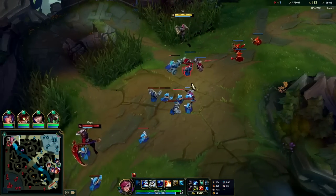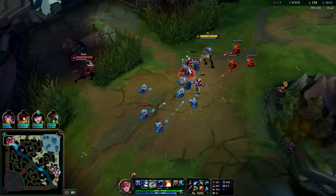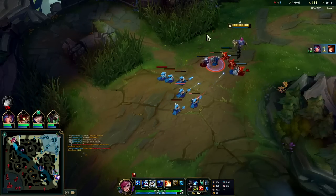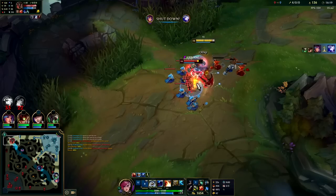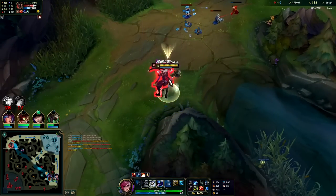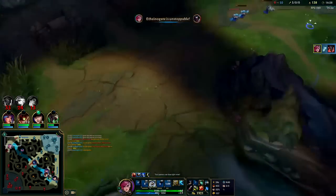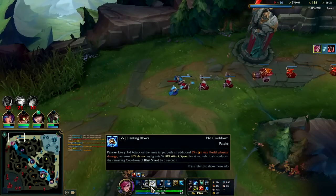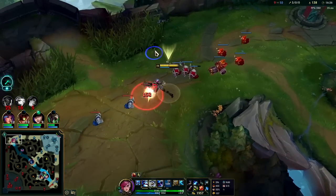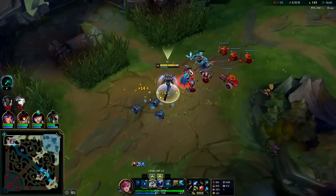We have double this guy's CS, holy crap. Now my W is activated — it's a good time to fight him. Auto, E, auto, Q, auto, E. Down he goes. Since our W was already activated from hitting minions, we had an additional 30 attack speed going into that fight. With 30 attack speed already stacked, it's super hard for him to stay alive — something he needs to watch out for.